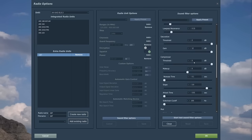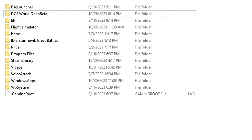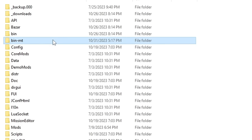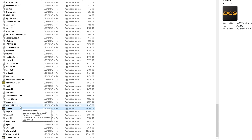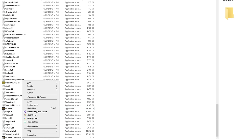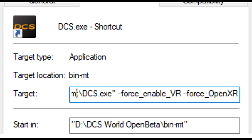Remember, the guide works great for me and you might have to adjust the settings to your own system, whether that is higher or lower. Let's start by making sure you launch the multi-threading version of DCS. You do this by navigating where you installed DCS, opening the DCS World Open Beta folder, opening the bin folder, and here you find the DCS.exe file that will run the OpenXR version. Right-click on the DCS.exe icon, create a shortcut, go to properties, and add the following to the target: --force_enable_VR and --force_OpenXR. I will put these commands in the description below.